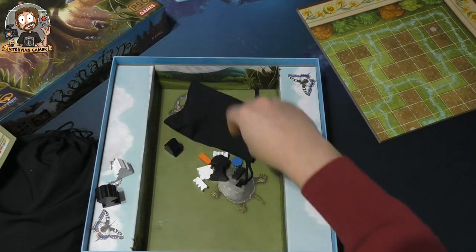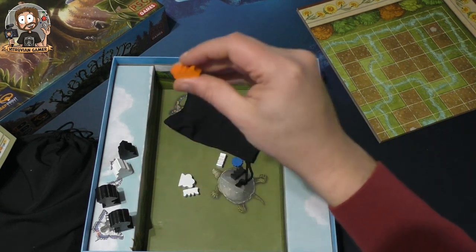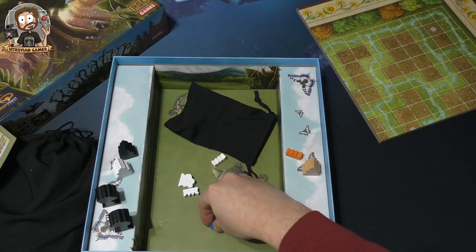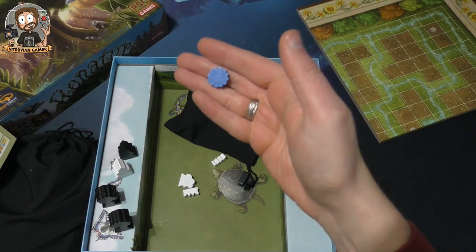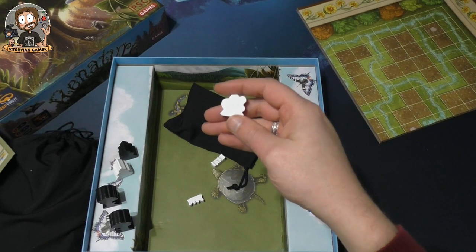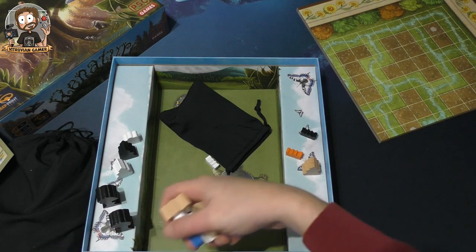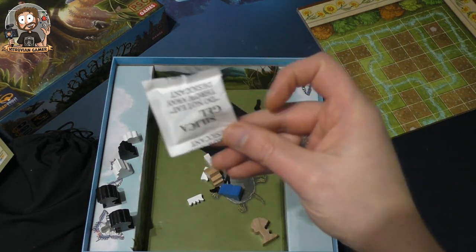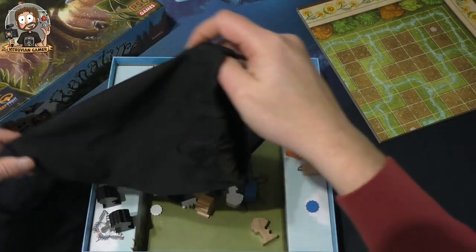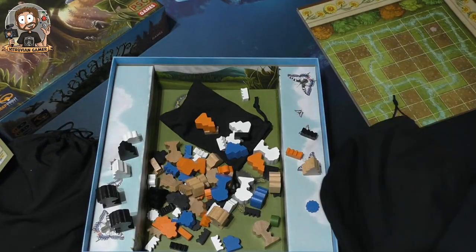There are also turf tokens available in multiple colors, score markers, more turf, and bushes — so four different types of these wooden pieces. As you can see, there is a lot — a lot of wood in this box. There's also a typical small baggie included as well.